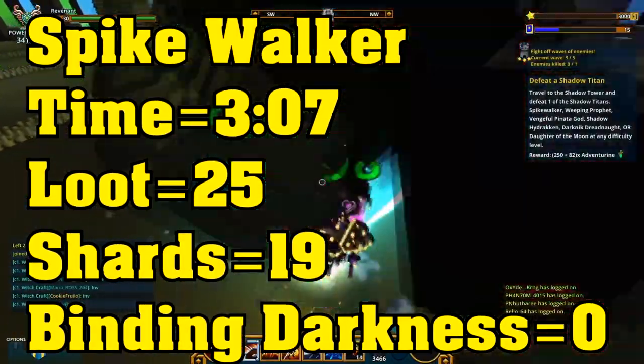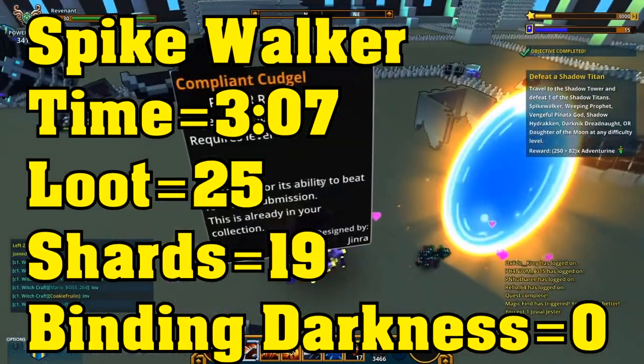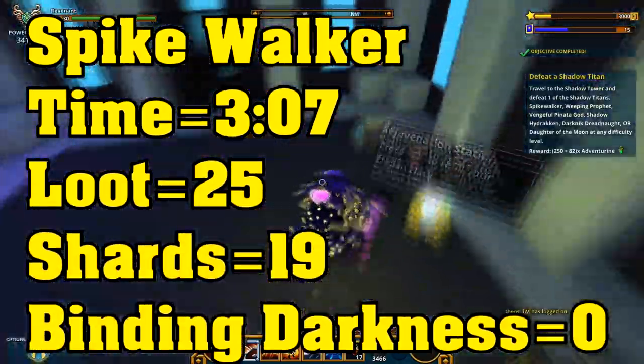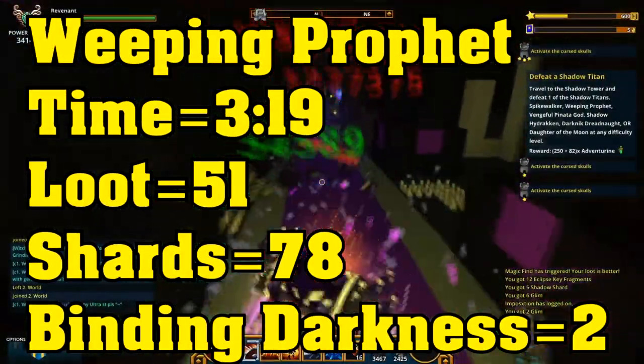We have got Spike Walker with a time of 3 minutes and 7 seconds to get to the boss, loot of 25, shadow shards of 19, and no binding darkness. Then we move on to Weeping Prophet, which took me 3 minutes and 19 seconds to get to the boss.